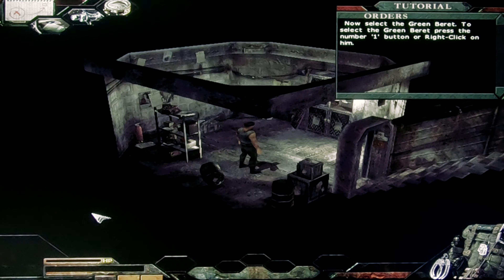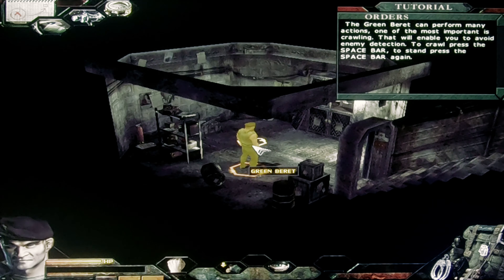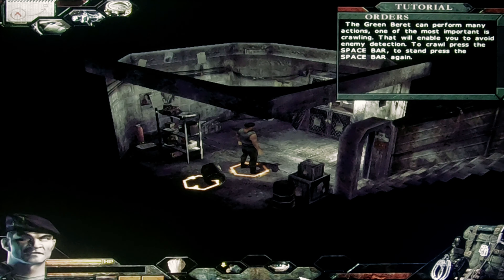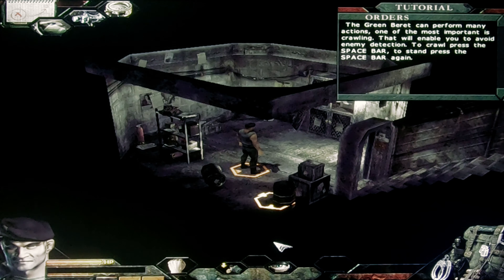Now select the Green Beret. To select the Green Beret, press the number 1 button or right-click on him. The Green Beret can perform many actions. One of the most important is crawling, which will enable you to avoid enemy detection. To crawl, press the spacebar. To stand, press the spacebar again.